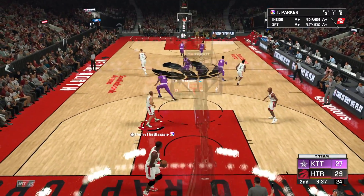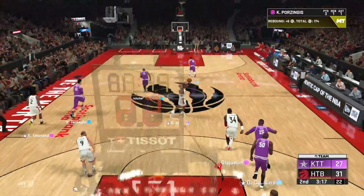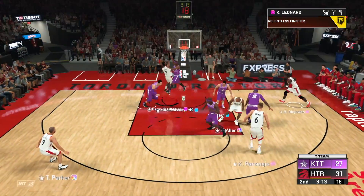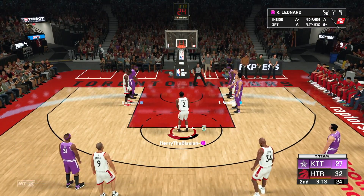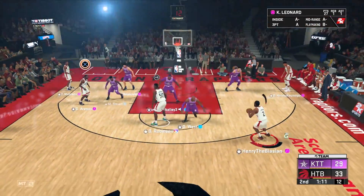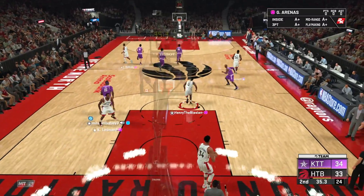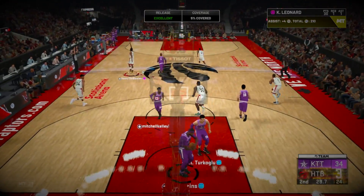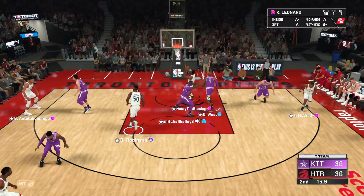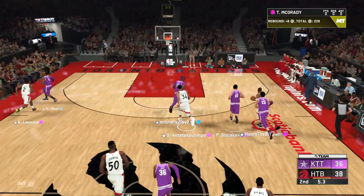Let's go to Kawhi — easy layup right there. Push the pace, hop into it, drawing the foul, no and-one but we get some free throws. This man is 10 for 13 from the field in the first half, borderline shooting 80 percent. Catch, pump fake — jumping all the way through, draw a foul. 2K is really not giving me calls this quarter. Snatch back to Kawhi — deep green bean. Nice behind the back, hop into it to D-Rod — easy assist.